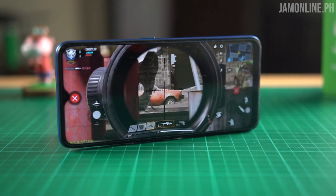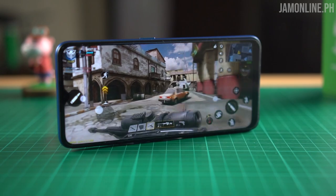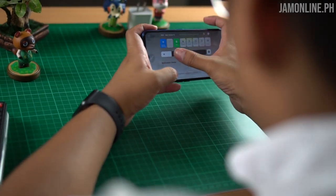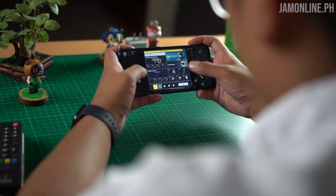The screen is quite big — it's a 6.5-inch HD+ display with a 20:9 display aspect ratio. I like the 20:9 aspect ratio because it means I have a wider display on the smartphone. I have more room to place buttons on the sides, which means the buttons don't block too much of the screen when playing games. It gives me a more immersive experience when playing Call of Duty Mobile.